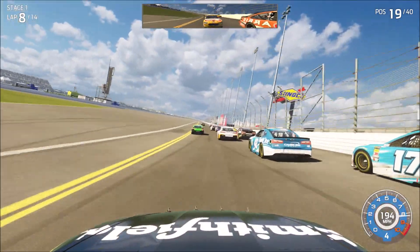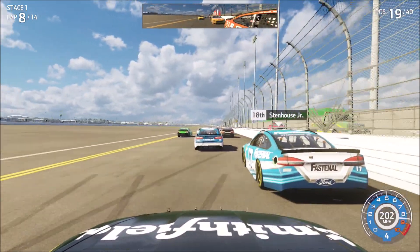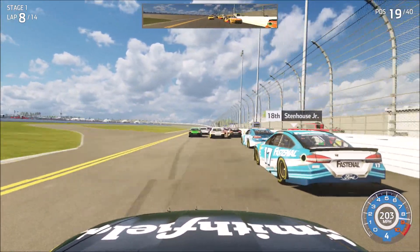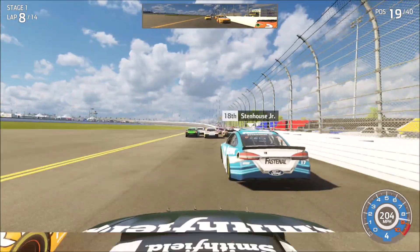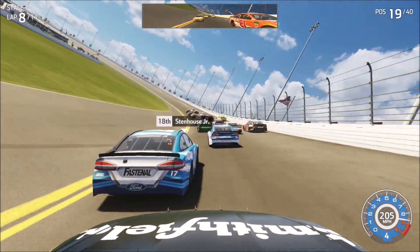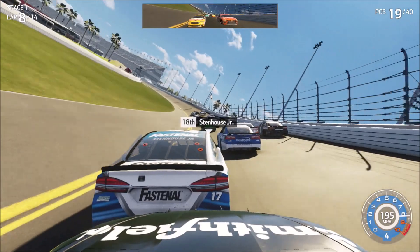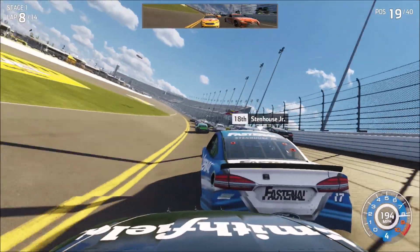I've lost some draft. Clint didn't want to help me, and I ran into Suarez. Come on Clint, that's not what I want. Thank you. Stunhouse also came down to help. I'd rather have you Ford guys with me — screw the Chevys and Toyotas, no one likes them. Stunhouse checks up a little bit. We screwed Stunhouse out and we're going to follow Larson again. I was trying not to block Clint but I just checked up a whole lot.